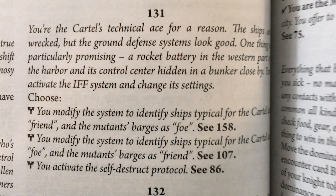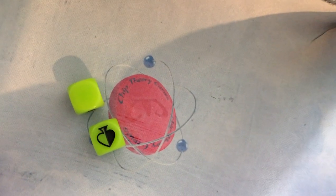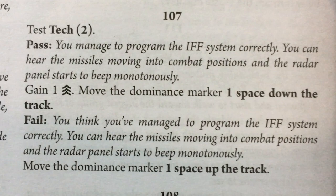You're the cartel's technical ace for a reason. The ships are wrecked, but the ground defense systems look good. One thing is particularly promising: a rocket battery in the western part of the harbor with a control center hidden in a bunker close by. You activate the IFF system and change its settings. I could mark the cartel as friend and mutants as foe, or the opposite, or self-destruct. Let's go all in and say the cartel are the foes. Another tech test — two green again. Oh, a total failure. You think you've managed to program the IFF systems correctly — you can hear the missiles moving into combat positions and the radar panel starts to beep. Move the marker up one — clearly I got that backwards.